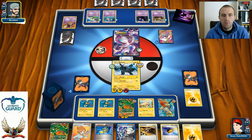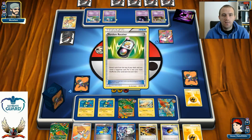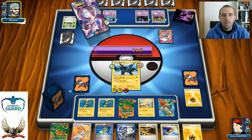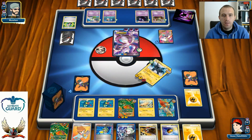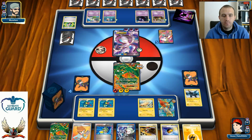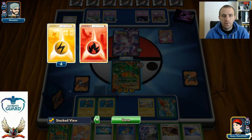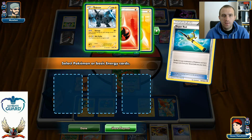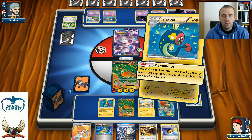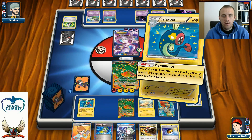He promotes Mewtwo — the only attacker who can knock out my Zekrom, and he has enough energies. There's Bianca to draw up to six cards, and a Random Receiver for Juniper. X-Ball for 120 — Zekrom is knocked out. Time to promote Rayquaza. I go with Super Rod to recycle that Fire Energy back into my deck — very important. Let's use two Dynamotors. Another Rayquaza is almost ready to attack.